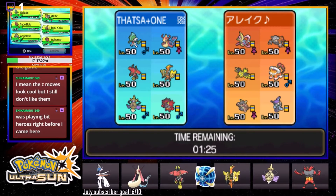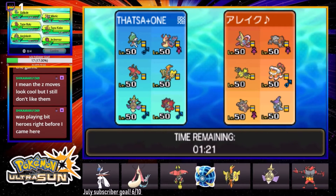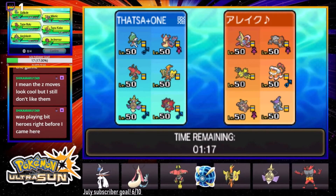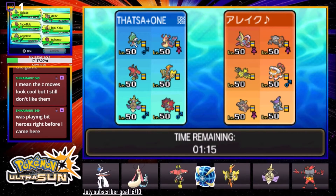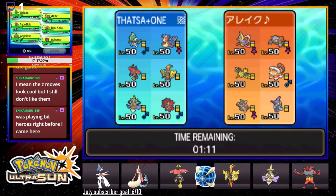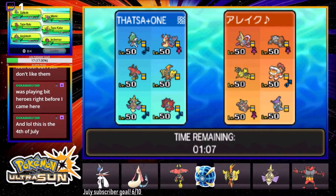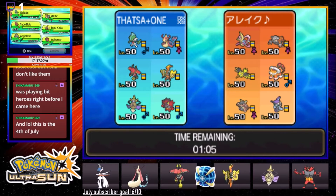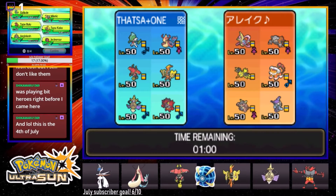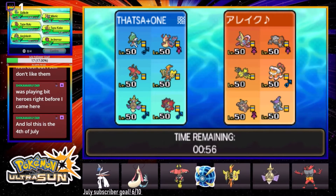Here we see Chryselia, Heatran, Zapdos, Landorus, Kangaskhan, Comfey. Not really chalky but kind of like that Heatran, Cresselia, Landorus core - very good with Kang. I like Gallade here but I don't really have a reliable way to stop the trick room. So I can just let him trick room me I guess. I think he's going to lead Zapdos, so I'm going to try and counter it.